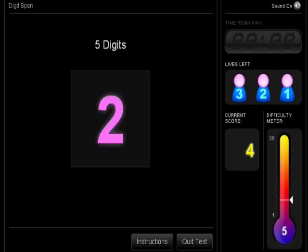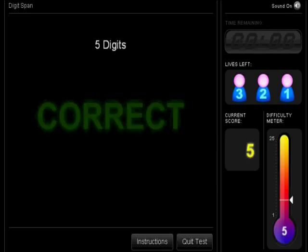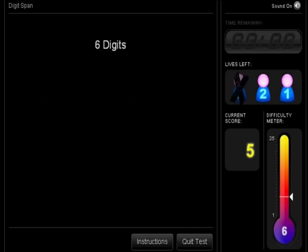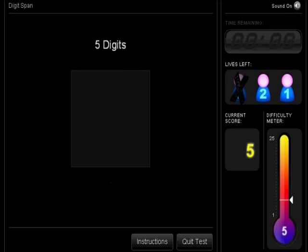If you correctly remember all of the numbers, then the next list will be one number longer. If you make a mistake, you will lose a life, and the next list of numbers will be one number shorter.